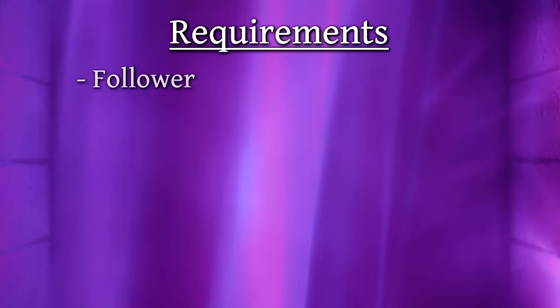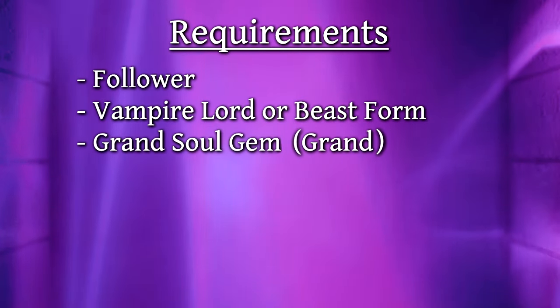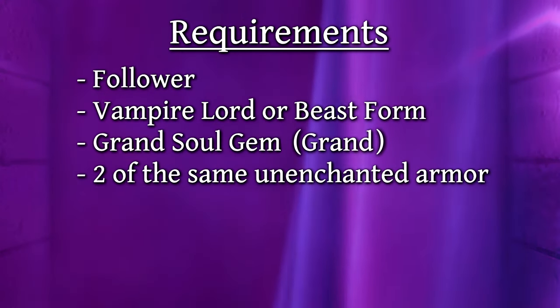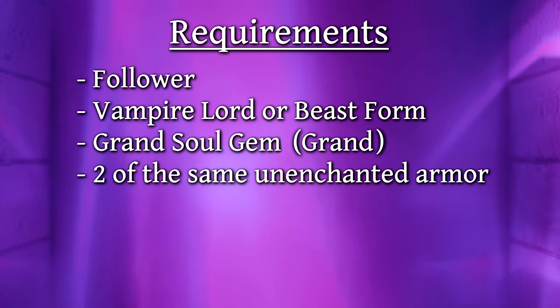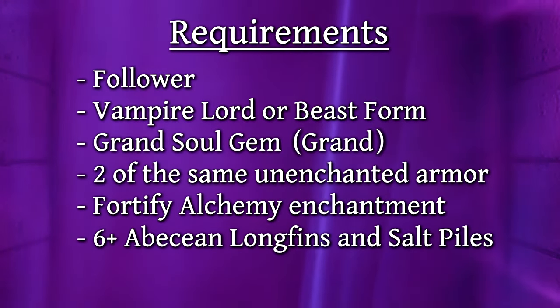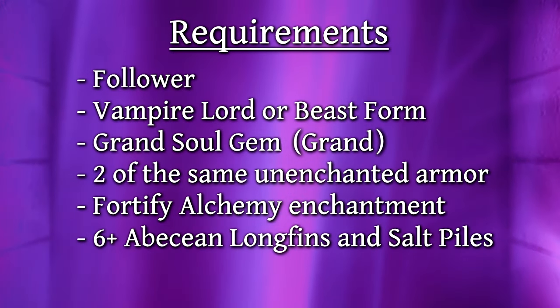To perform it, you'll need a Follower, the Beast Form or Vampire Lord power, a filled grand soul gem, and two of the same unenchanted armor pieces — in this case I'm using silver rings. You'll also need to know the Fortify Alchemy enchantment. Finally, you need a few of any two Fortify Restoration ingredients, say salt piles and Abyssian Longfins.